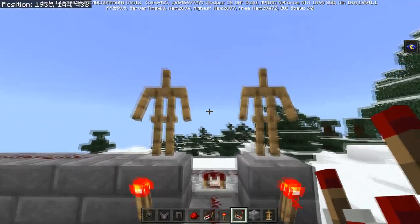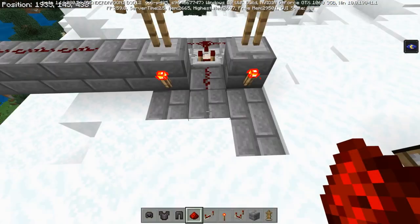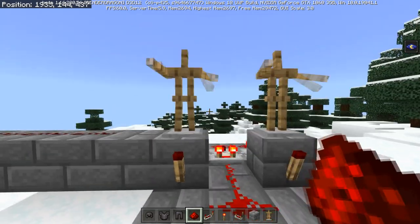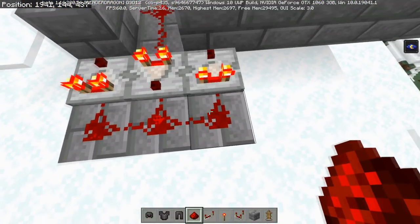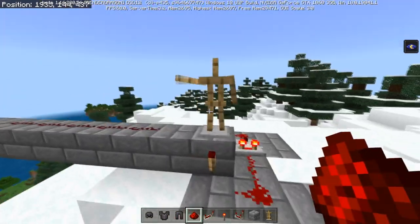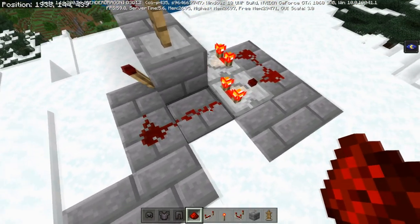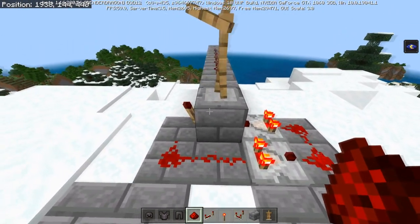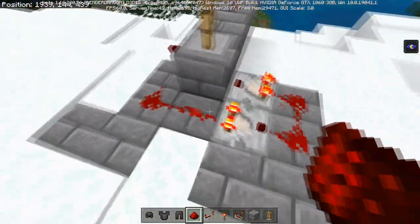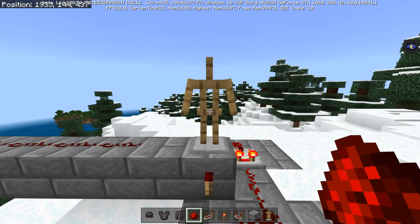People have already found out how to make armor stands dance using this redstone feature, using a comparator pulse extender circuit. When I place in the last piece of redstone, the armor stands start cycling through all 13 different poses. This works because the redstone torch turns on, powering the redstone line and the comparators. One comparator powers a block which turns the torch off, but also powers a piece of redstone forming a comparator pulse extender, causing the signal to decrease slowly through all pose values. That's how the dancing armor stand is created.